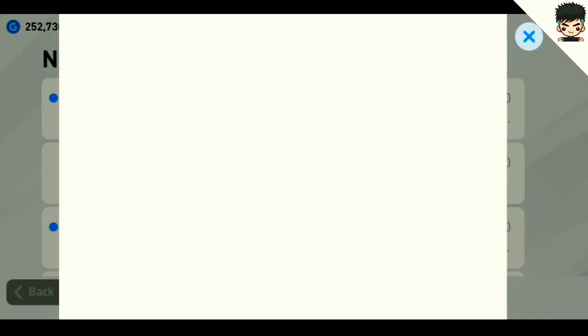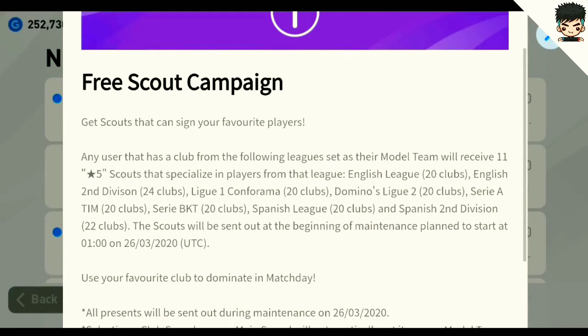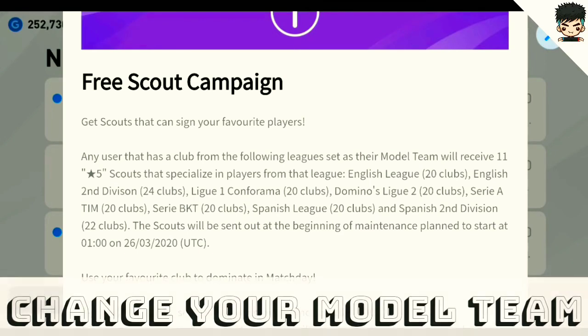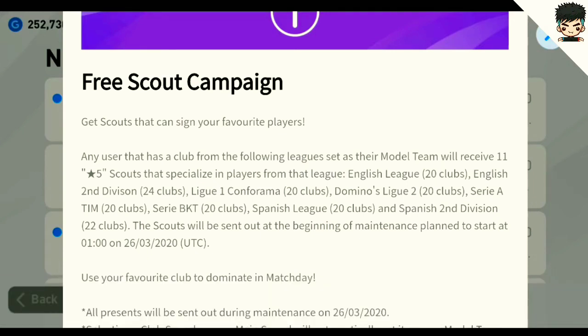If you read it, you will get detailed information. As you can see, you will receive 11 5-star scouts for free. What you want to do is choose your team from a league — you can select from the English League, English Second Division, League One, Conforama, Domino's League 2, Serie A, Serie B, KT Spanish League, or Spanish League Second Division.